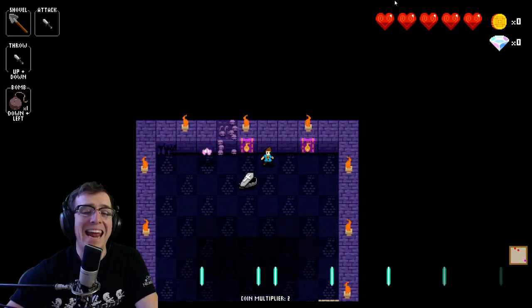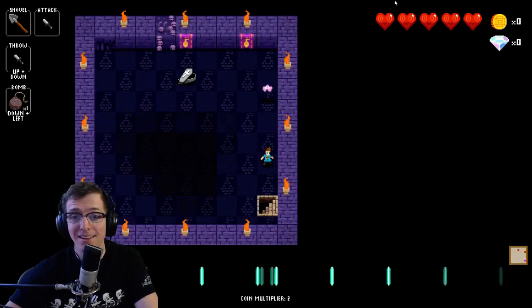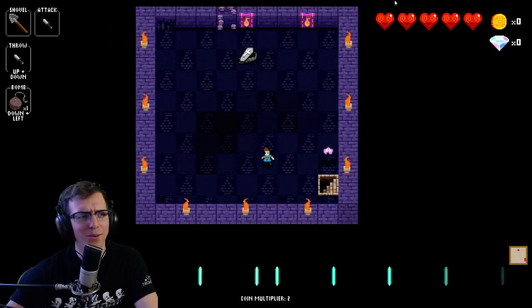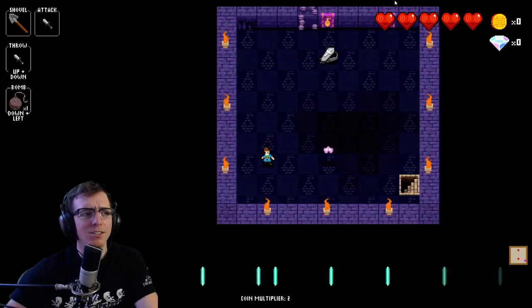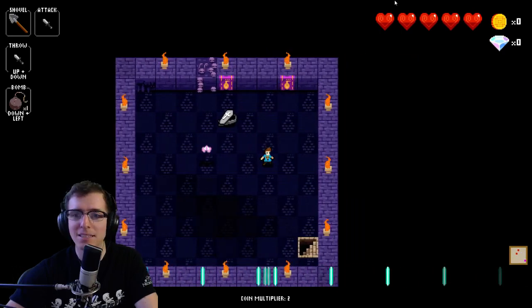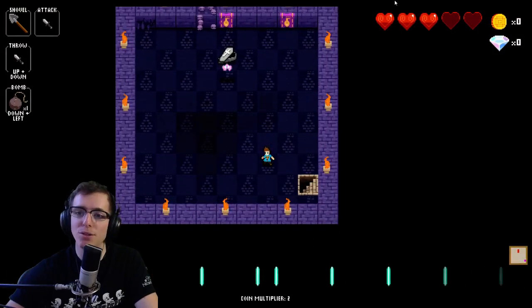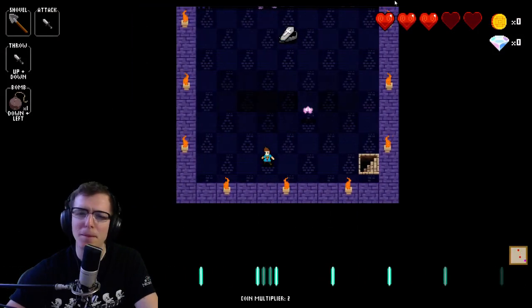The Pixie. Forget everything you knew about Necrodancer. This enemy is not really an enemy, or is kind of an enemy. What most people do when they're encountered with something that's flying towards them is they try and attack it. And as you'll see here, it blows up in your face, so that's probably a bad plan.